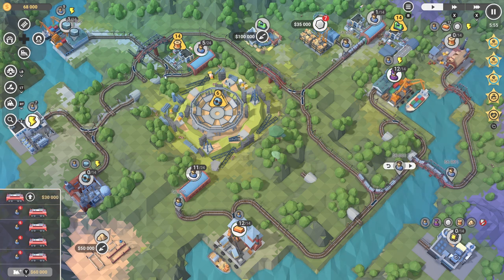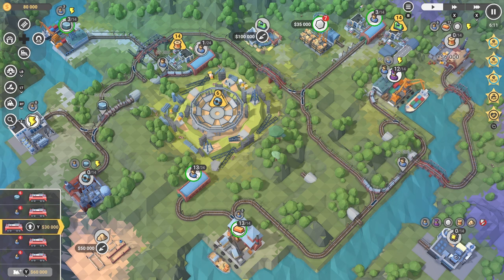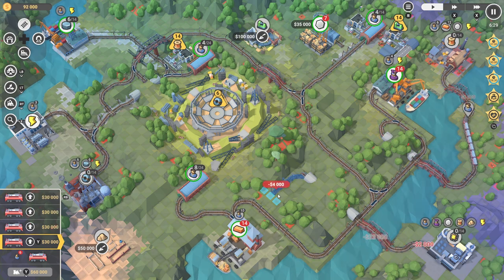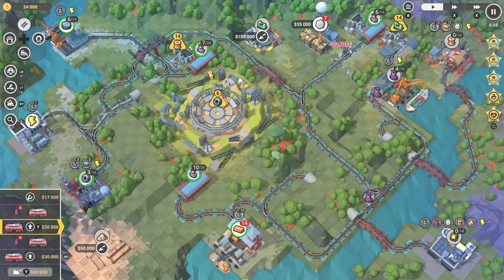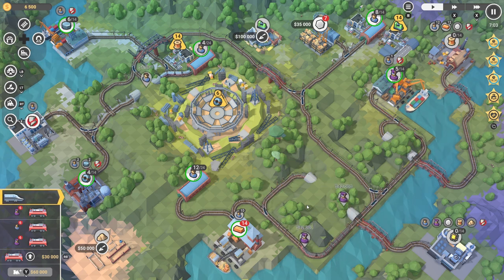Eventually, connections to the fulfillment warehouse, microchip factory, and wire factory are made. Once all the steel plates and chips are delivered, the radio telescope is complete, which declutters the surrounding valley, giving players room to connect both networks on the left and right side of the map together, along with the milling machine factory. From there, players can manufacture and deliver the remaining goods, such as extra copper wiring and milling machines.